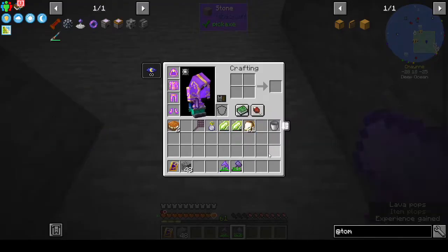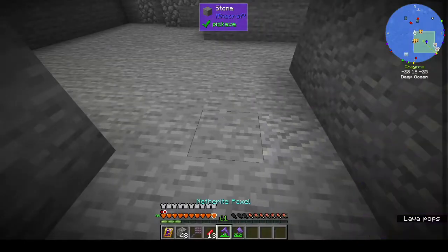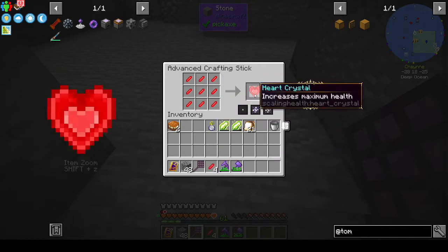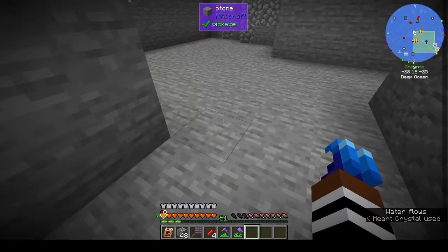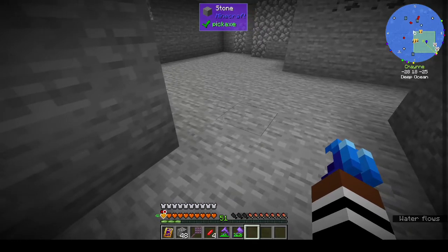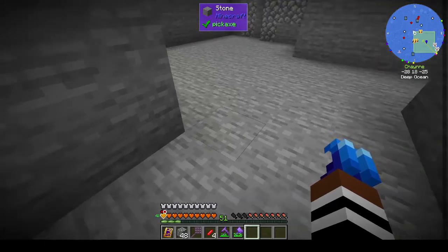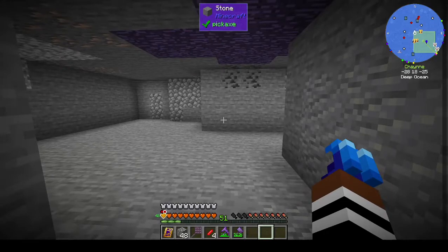Oh, heart shards! So how many heart shards did we get out of that? 13 — excellent. We have enough to get another one. If you haven't already found this out, you can combine them in nines to get a heart canister. You right-click it and it gives you an extra heart. I've already got a full extra row and now it's come back round, so instead of orange it's now yellow. I want to get as many hearts as possible.